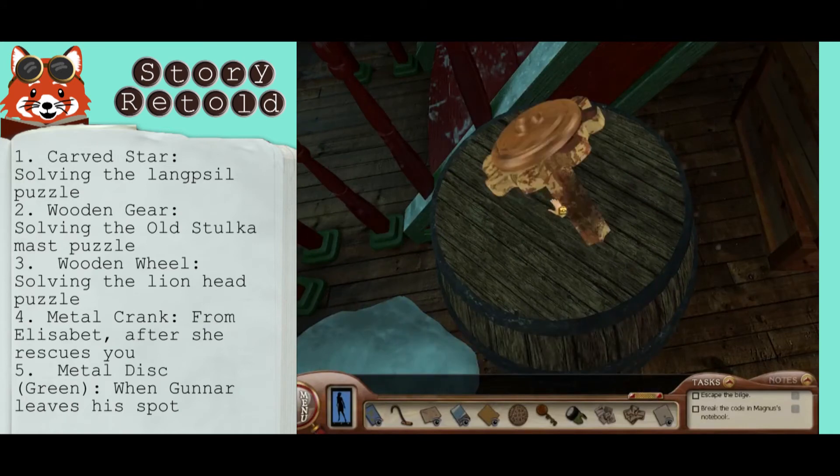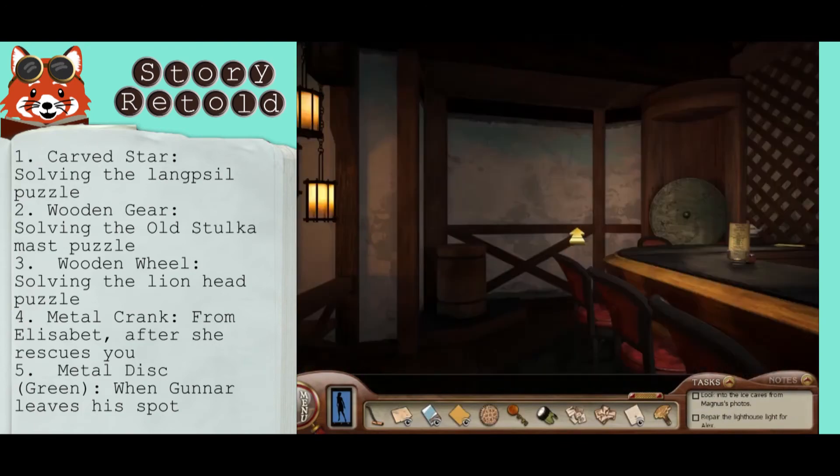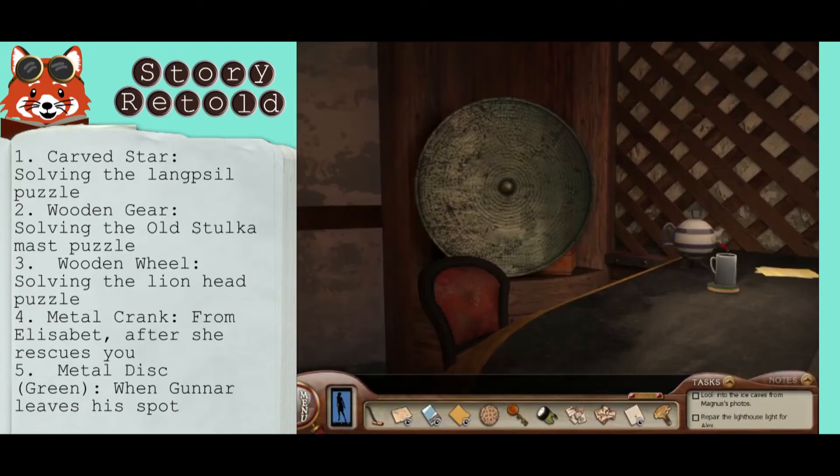Elizabeth gives you the metal crank after she saves you, and the metal desk is found under Gunnar's mug, which you can get when he's gone.